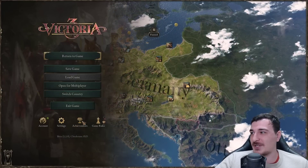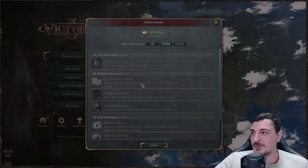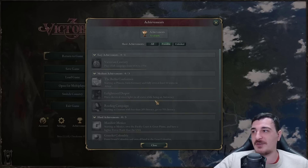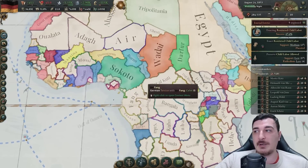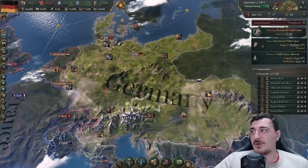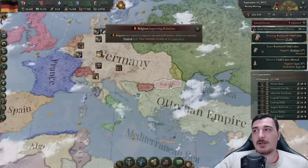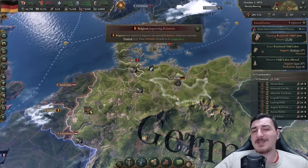Super Germany is definitely the meta here. I wish there was an achievement for it. Actually - 'Berlin Conference: start as Prussia, form Germany, own at least 10 states in Africa.' So there isn't an achievement specifically for Super Germany, but we could go colonial this playthrough to get 10 states in Africa. I'll need to change my research queue for that. I also want to conquer Romania and the Balkans because that's proper German clay.